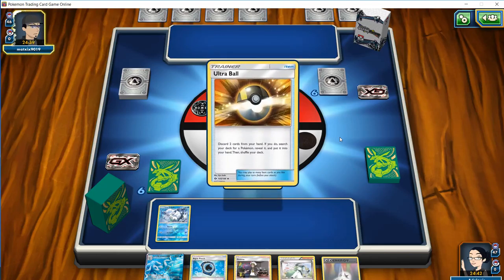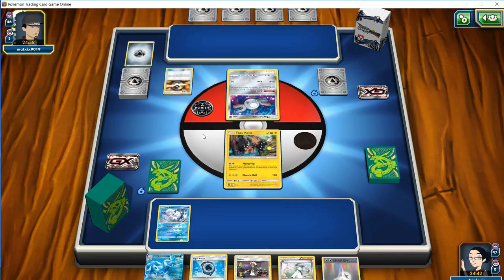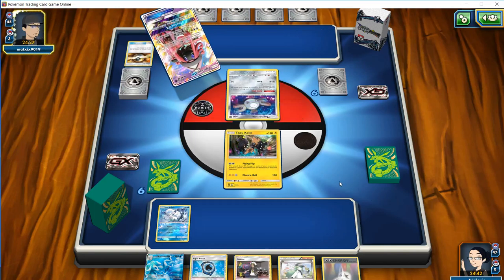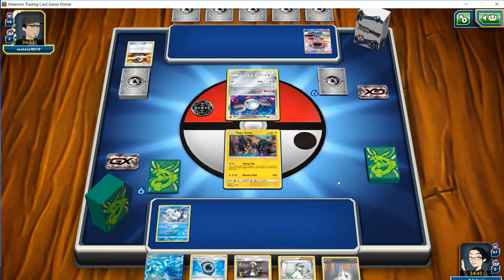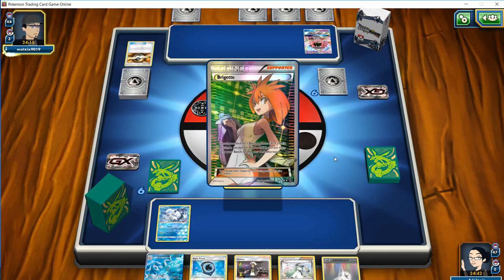This looks like Duskmane Magnezone, which could likely be the case. We're going to see an Ultra Ball here, probably for a Tapu Lele, for a Bridget, for a couple Duskmanes, and maybe another Magnemite. The Tabu Koko getting some spread damage in here does help fairly considerably with our numbers, which I'm totally okay with. If he fills up his bench, being able to just put energy on the Koko and start getting some flips in is going to fix some of the numbers we need.